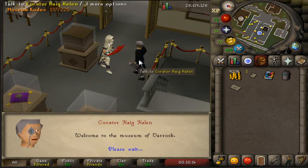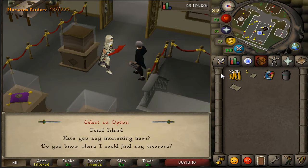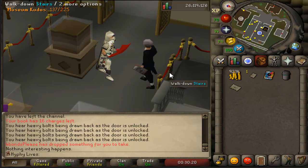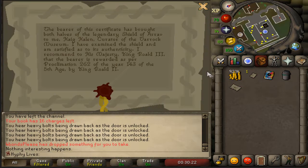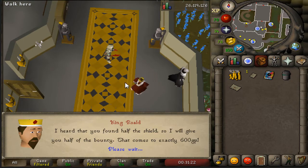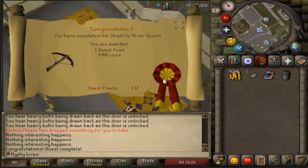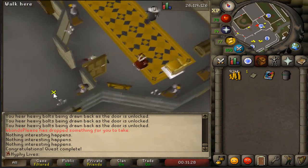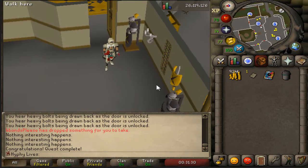Finishing up the Shield of Arrav quest — did this one with my man Sean. It took so much longer than I thought it would because the game logged out on me, so it turns out we weren't in the right place. This is where we finish off the quest. Shield of Arrav — finally! Now I can do the Hero's Quest, which I most likely won't be doing with Sean because he made this thing last an extra 30 minutes.